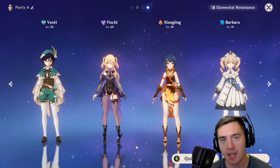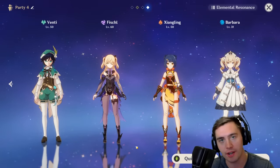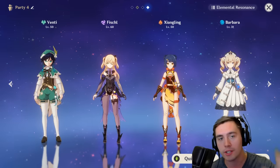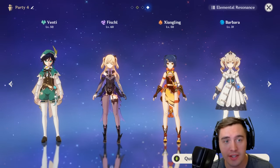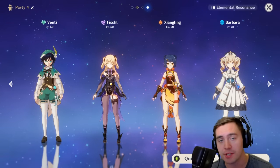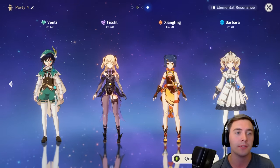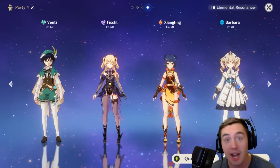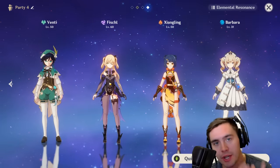Another big thing: if you want to do optimal damage, I highly recommend you focus on one character. You could focus on two if you have enough resources, but in the early game, if you can get one cracked character that's ascended before everyone else, they can carry you. Examples would be Fischl or Venti — great characters with amazing burst potential. Level them up, use your resources on them, and ascend them as soon as you possibly can. If you've got 5-star characters like Diluc or Venti, build around them and make sure they're leveled up first.